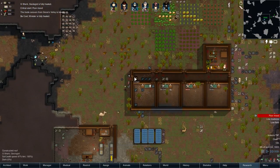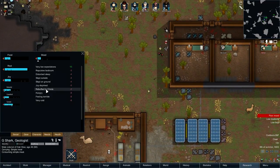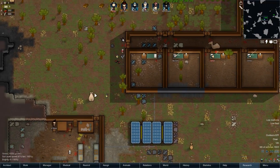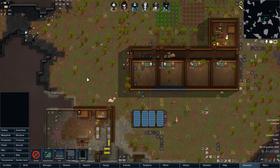Ghost Shark is in a bad mood, probably because he got hurt. Rebuffed by Chemist, joy deprived, slept on the ground — yeah, just a lot of little things. Joy deprive we could work on. Build a horseshoe pit.